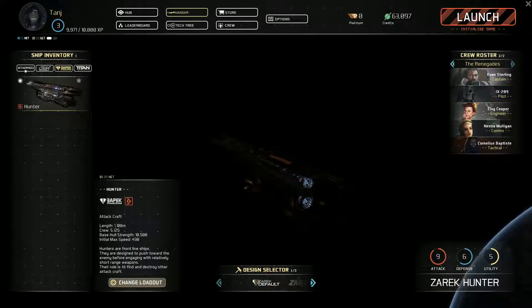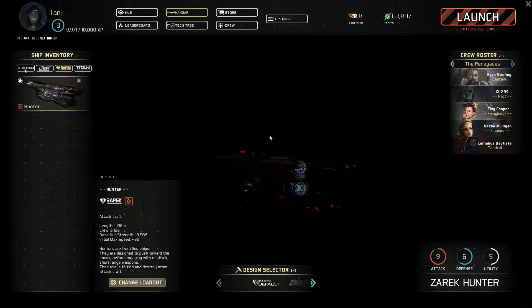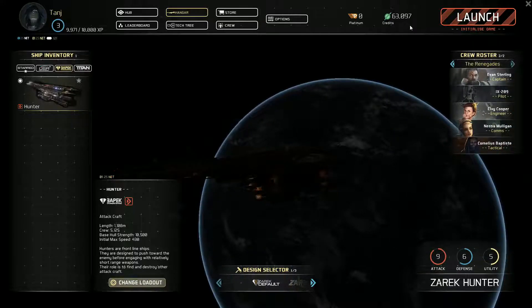Good morning, good afternoon and good evening. This is 9th Legion and we're going to be playing some more Fractured Space today. We're going to be taking the Hunter Attackcraft out for a spin. It has a nice little blink ability to skip you through space, some missiles, and a lot of cannon. So we'll give this a go and jump straight in.